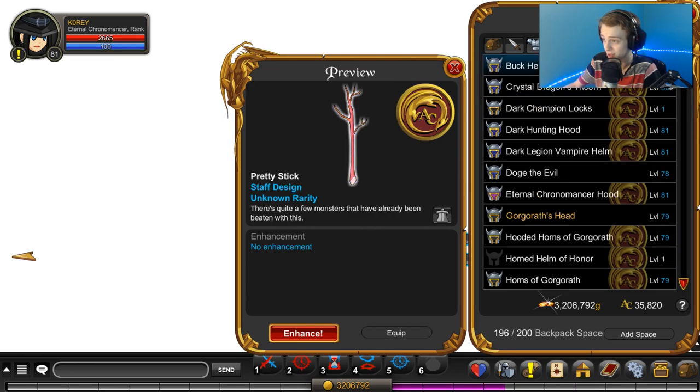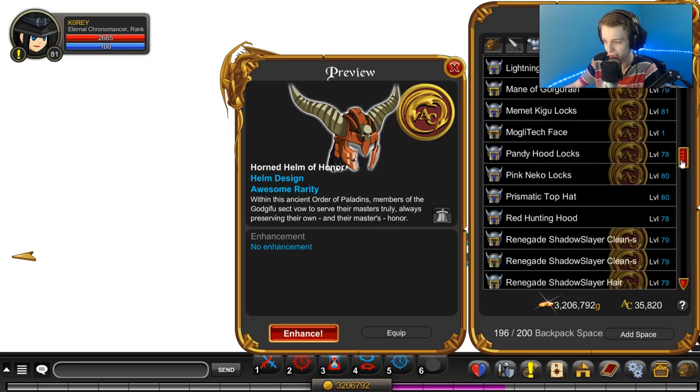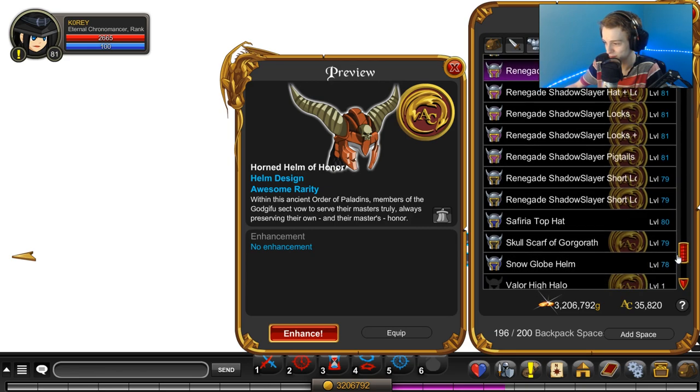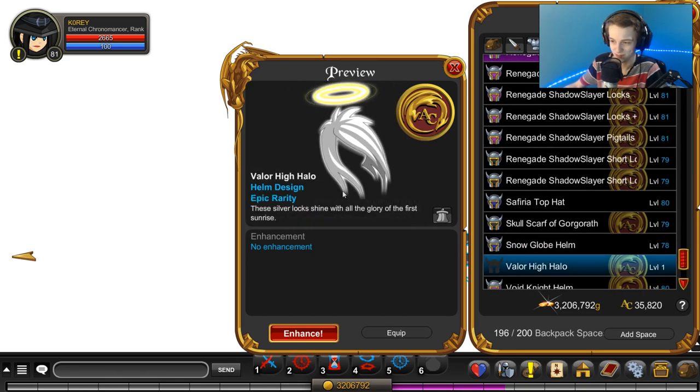We also got two helmets: the Horned Helm of Honor — yeah, that's part of a set, it's in the treasure chest. And the item that I Jedi mind tricked into my inventory: the Valor Hi Halo. Really like the hairstyle — the halo is kind of cool. Let's equip those on the character.